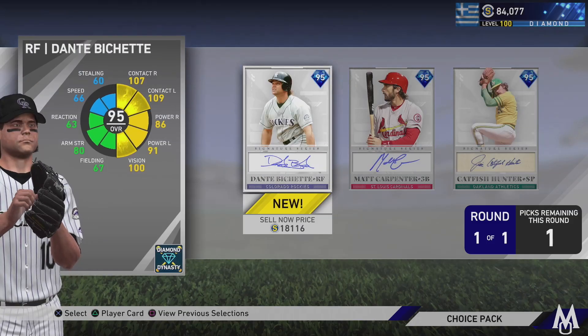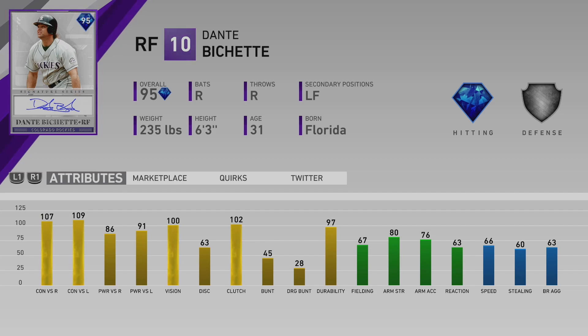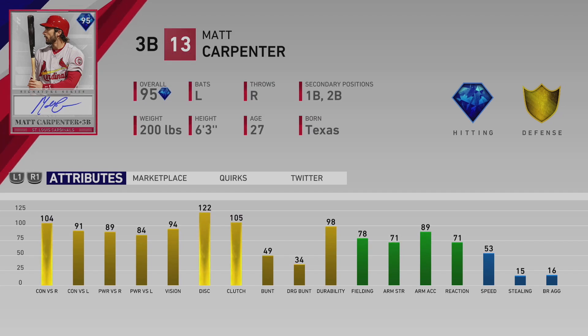At 200 program points we have a Signature Series pack — all solid choices. Dante Bichette has 107 contact vs. righties, 109 vs. lefties, 86 power vs. righties, 91 vs. lefties, 100 vision, silver-tier defense, 66 speed. It's a solid hitting card with great contact, power numbers, and good vision. Then Matt Carpenter has 104 contact vs. righties, 91 vs. lefties, 89 power vs. righties, 84 vs. lefties, 94 vision, gold-tier defense, 78 fielding, 53 speed, and can play first, second, and third.